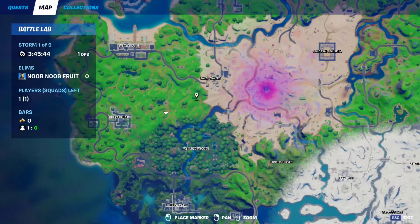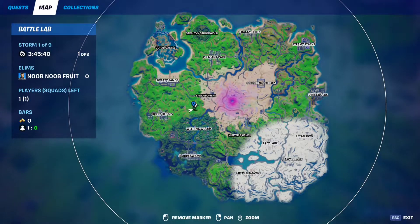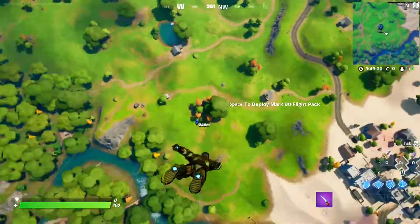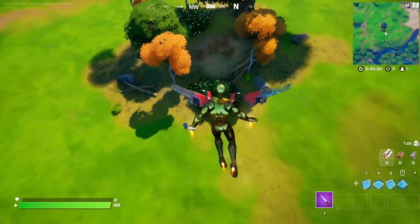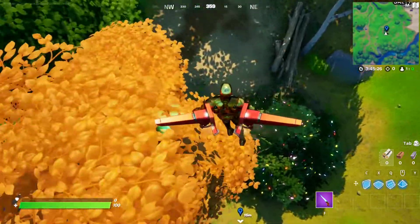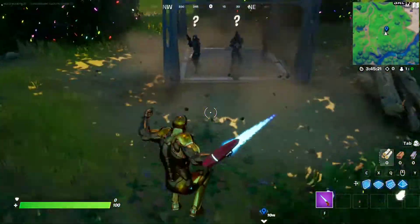The next spot is right next to Salty Towers, right around this spot. They have Salty Towers here and they'll be right between them and Whipped Woods. There's a patch of sand, as you can see. I wonder if they can spawn if I'm standing here.